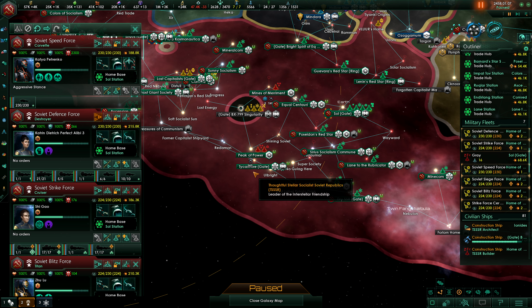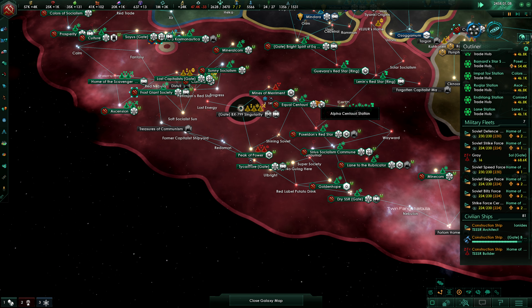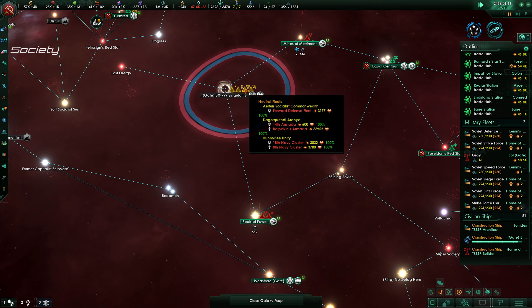If they would have given us another 10 years, then we would have something — a combination of fleets that could take down one of their fleets. But not this way; it's just impossible. Let's go to Lenin's Red Star then. We have the Democratic Republic of Slyon here — how nice you did that, taking our formal lands.